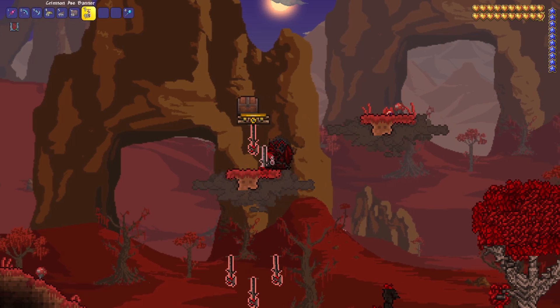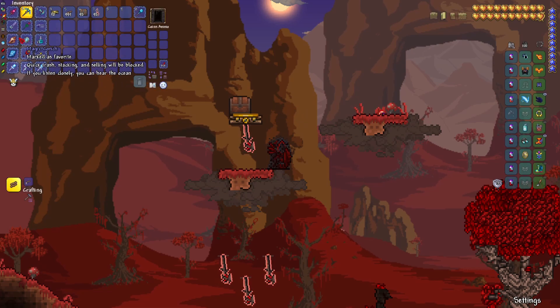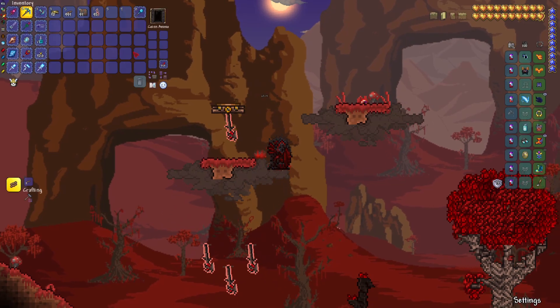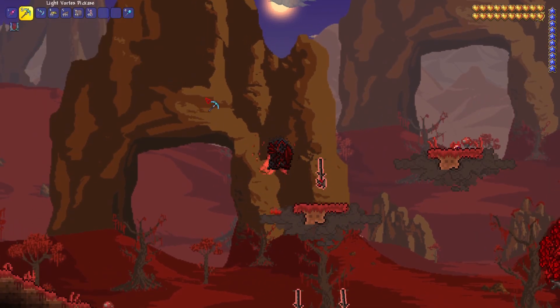Then we're going to put a chest and break all of the platforms. Now what you want to do is place your banner that you want to make float, then break the top right corner right here. Once you've broken that, you'll see that the teleporter stays and so does the banner. Now we're going to use an ice rod and hit it by the side — that'll break the teleporter but not update the banner.